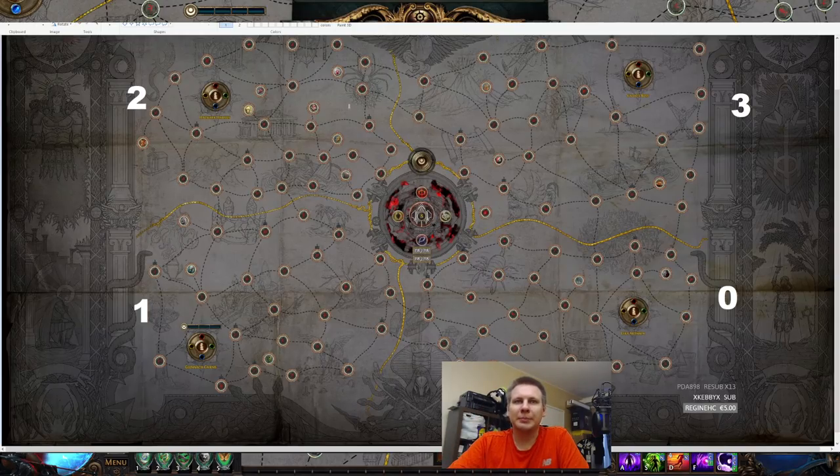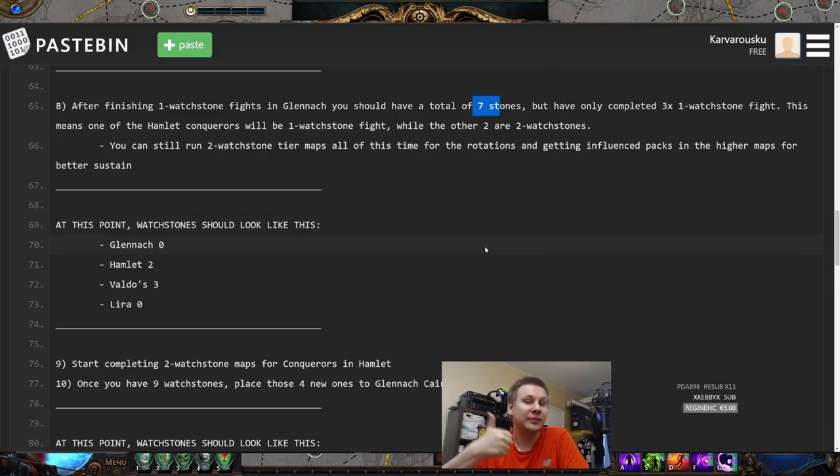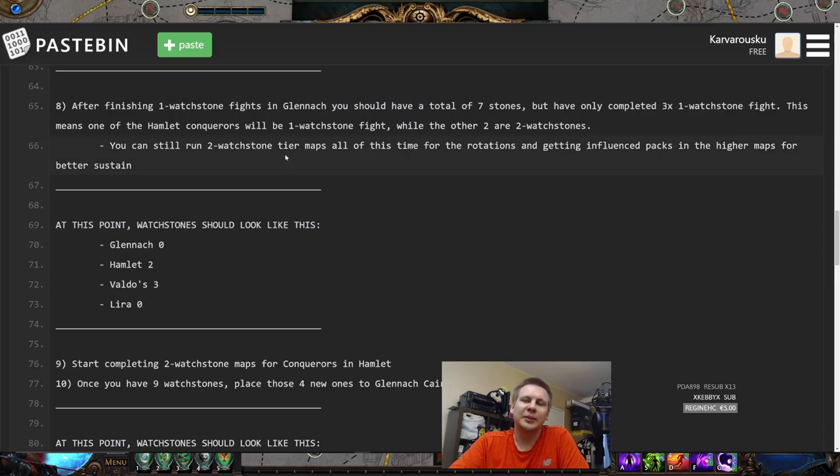If you ever run out of maps, you should probably have some leftover maps — just keep running those. Remember to check your Zana shop. And if you're in trade league, just buy maps. There's a very high chance that if you're watching this video, somebody in trade league is already way past you and can sell maps. It's definitely worth the investment to buy maps to get stuff faster.